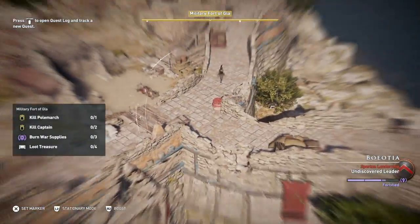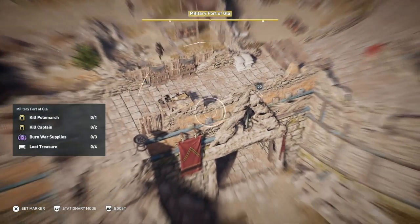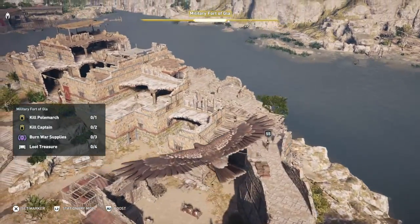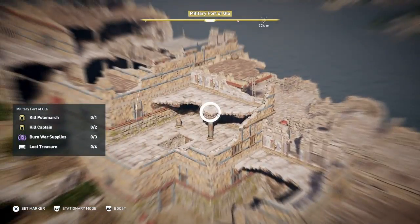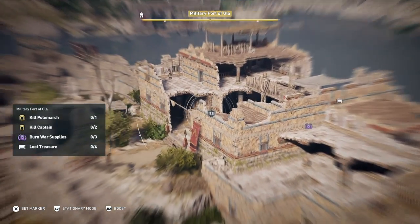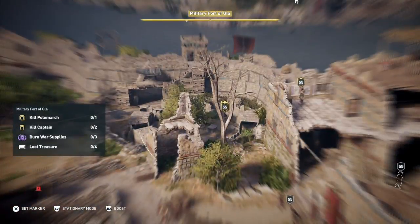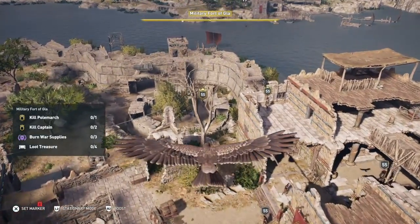Send up Icarus and you'll find what you need. You need to kill one Polymark, kill two captains, burn three lots of war supplies, and find four treasures. So send up Icarus to find it all — it's a big area, so you won't be able to find everything really easily. There's the first war supply, and as usual there's a treasure nearby. Try and mark as many guys as you can as well — it will help you in your stealthiness.